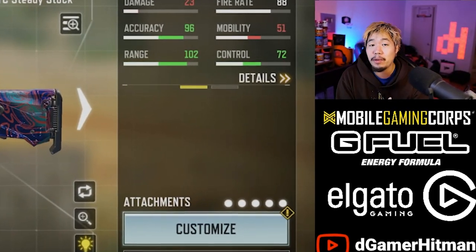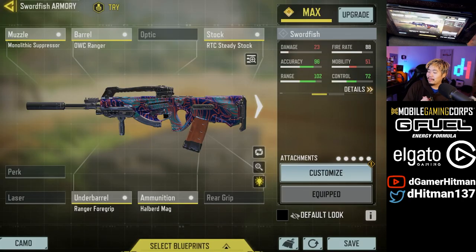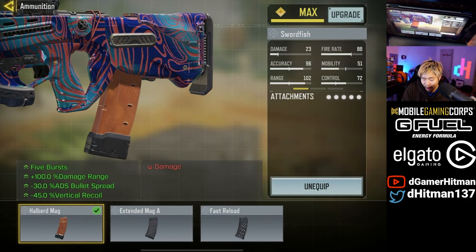Today we're gonna be using the lowest mobility swordfish. The main reason we're doing this is because the halberd mag did get buffed. As you can see, this build is 51 mobility — literally everything here will reduce your mobility, your ADS, and your movement all in one. You have the option to use either the halberd mag or the extended mag; they make your movement speed the exact same. However, I wanted to try out the halberd mag because it got buffed — instead of requiring all five shots to hit, now you can hit four shots to the upper body and hands and it will be a one burst. That's absolutely huge because the five-burst made it super inconsistent.